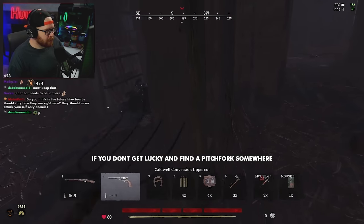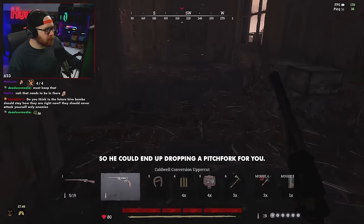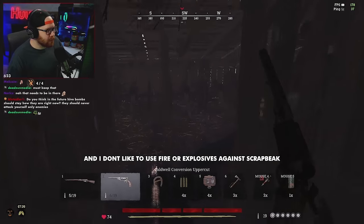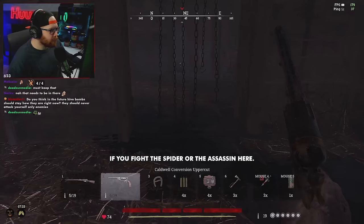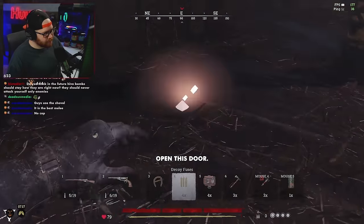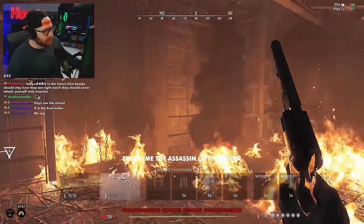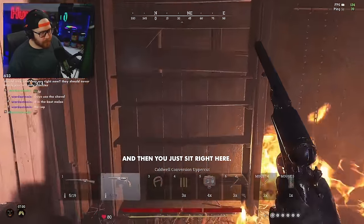If you don't get lucky and find a pitchfork somewhere, every time he enrages he drops another melee item, so he could end up dropping a pitchfork for you — which is what you want to use. Axe is okay, you don't want to use a sledge. I don't really like to use explosives or fire against Scrapeak. One little tip: if you have the Spider or the Assassin here, you can open this door, set this oil on fire, and every time the Assassin or Spider comes over to you, it'll go through the fire and do more damage. Then you just sit right here and wait for it to come to you.